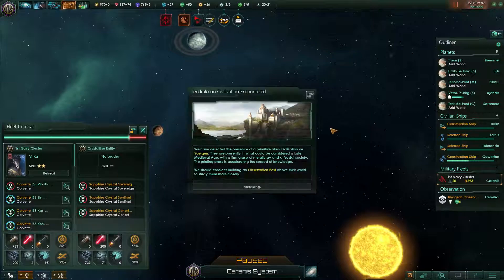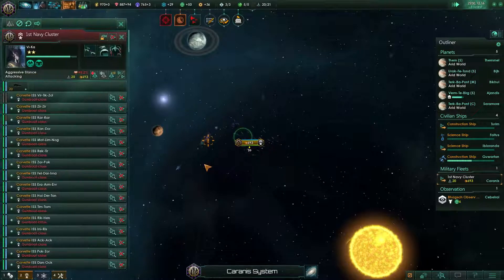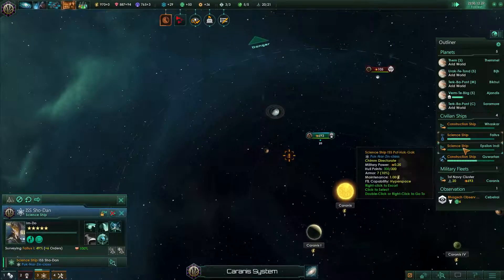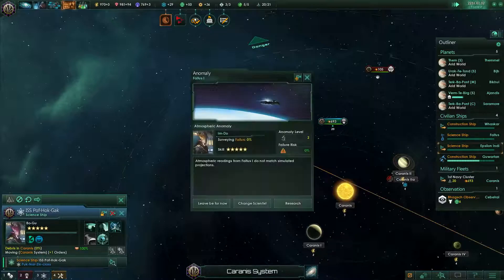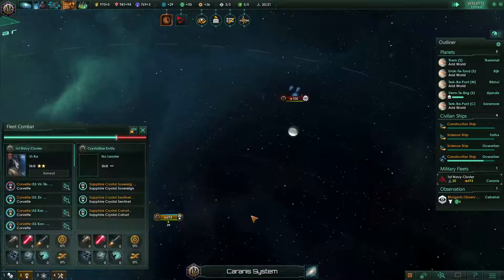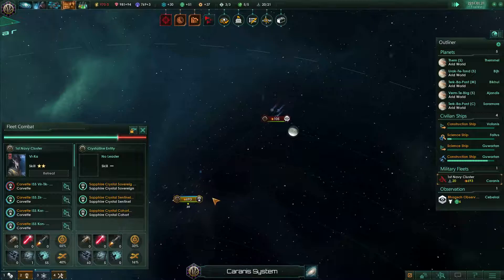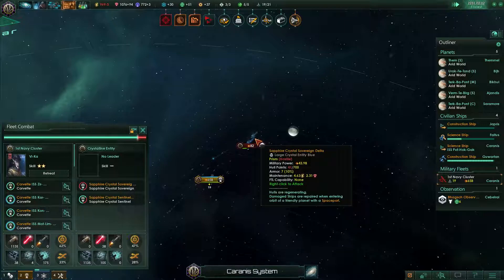I don't get that the corvettes don't swap around who is at the front of the entire fleet. Anomaly found — go ahead and research it. We are gonna lose one corvette because it's the same one again. Evading hostile fleet. He's already here, really?